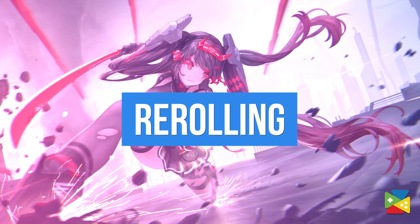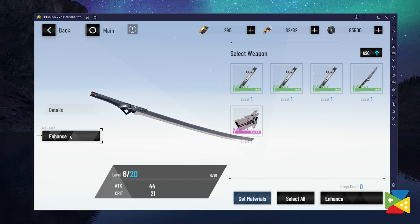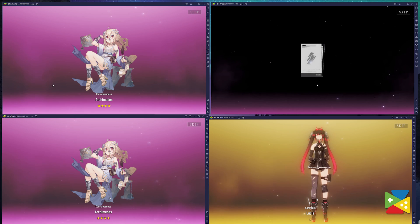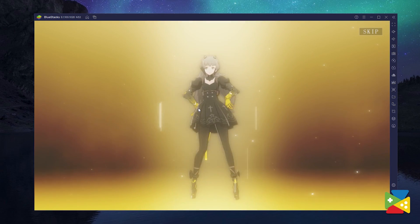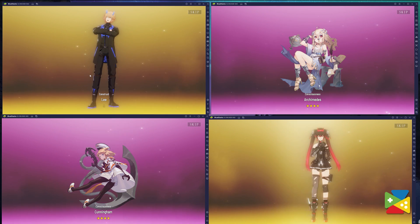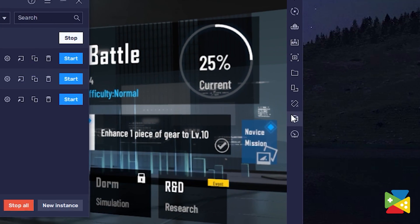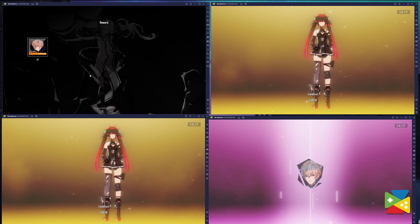Now let's take a look at all of the advantages of playing with BlueStacks. Re-rolling is an essential part of games like this, where a strong start matters and can set you up for a smooth journey throughout the game. Playing Punishing Grey Raven on BlueStacks makes this process perfect for re-rolling using the Multi-Instance Manager tool. You can always get an S-Rank collector right from the start. However, if you want multiple S-Rank characters, you can use multiple accounts to log in and collect the pre-registration reward summon. And if you're not happy with the results, simply start over and re-roll for another try. With the Multi-Instance Manager, which you can access by clicking on this icon, you can run many instances of BlueStacks and re-roll for the characters you prefer.